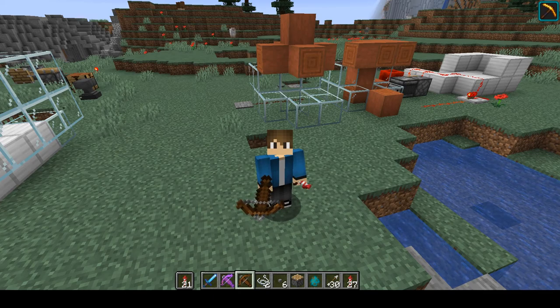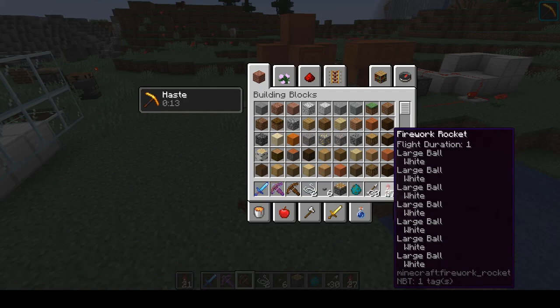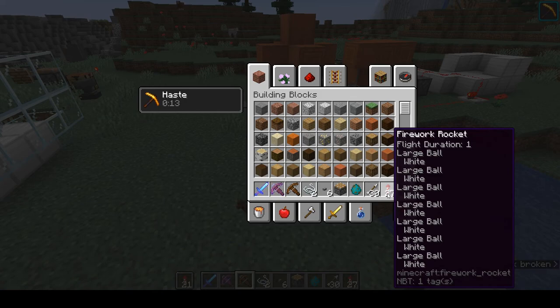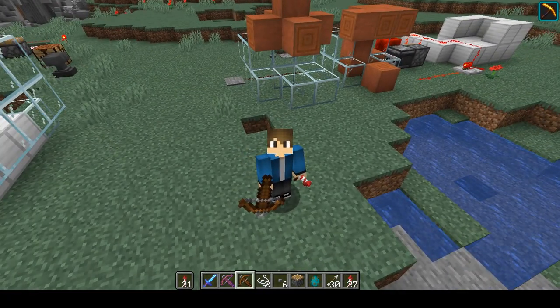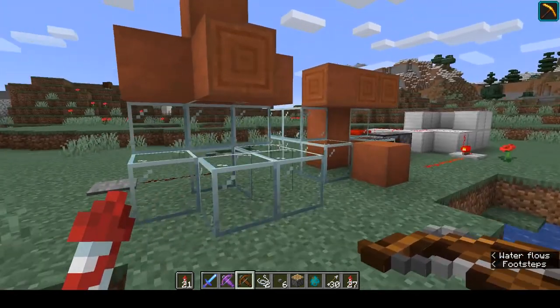Right behind me I have two little cells where we can demonstrate what they can do. If you take the rocket — I have in this group of rockets large white balls associated with them. In testing, the example I'm going to show you uses small balls or light ball fire charge balls — it doesn't really matter, but you'll see what's happening. You have to hold the rocket in your off hand for this to work.